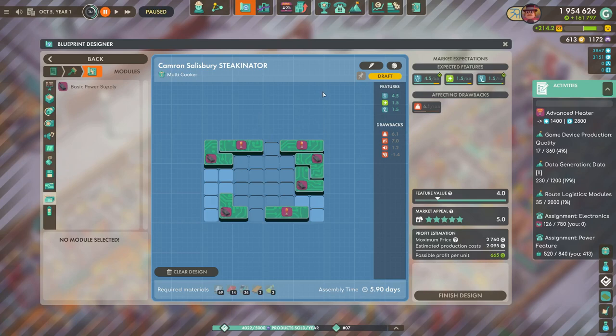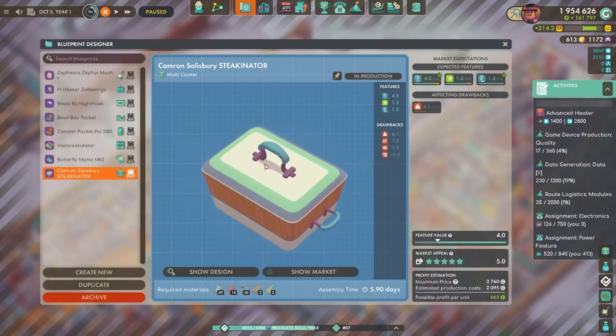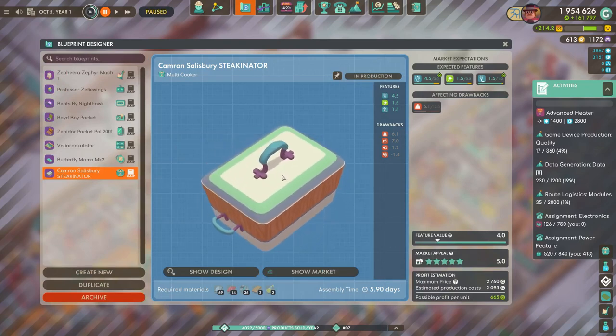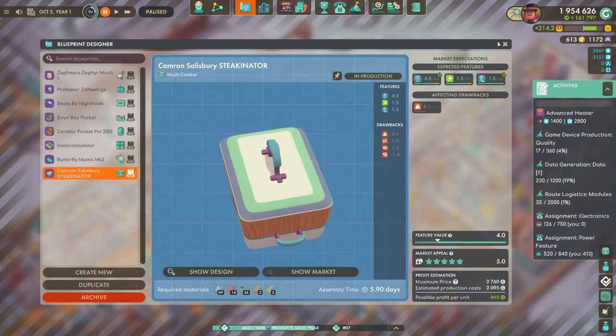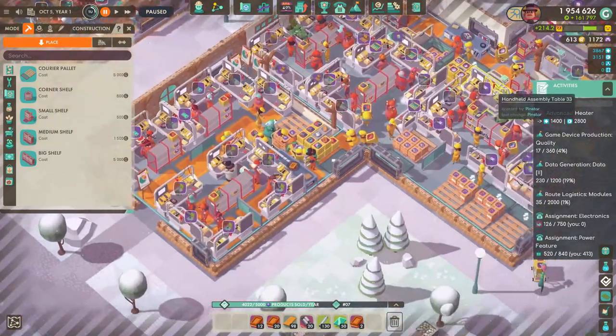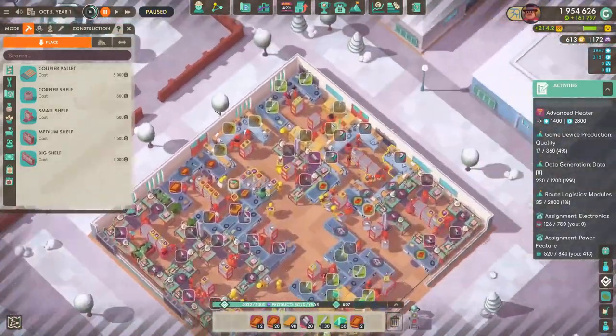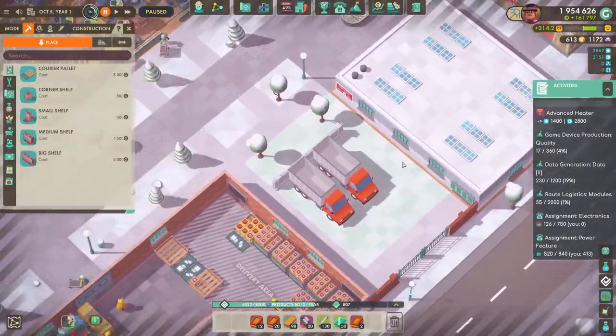Three heating elements, four power supplies — we're probably going to need to set up a rather hefty production line just to make these things. But I think I'm up for the task. So between next episode and this one we're going to do a lot of shuffling around. Let's earmark our different production facilities here.